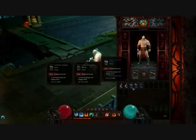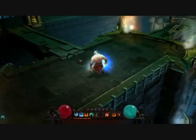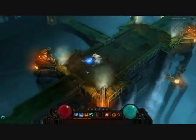Time to venture further into these old tombs. But first, these current weapons just won't do. These new axes are enchanted with frost and electricity, enhancing their damage and allowing them to stun and freeze enemies.